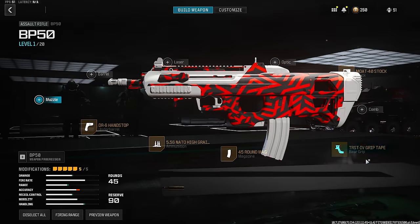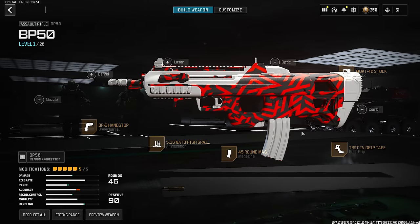For the AR, the BP50 again really doesn't have much recoil, so we just got the hand stop to increase the overall mobility. The one downside is it's lacking damage range, so we got the high grain round to increase damage range without hurting mobility. The fire rate is very fast so we got the 45 round mag, and to make this weapon easier to use we got the grip tape and the Mote 40 stock.